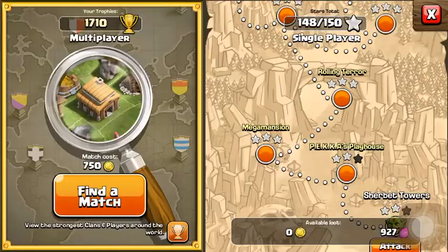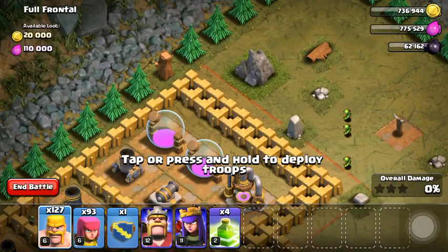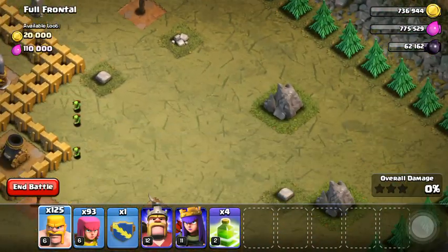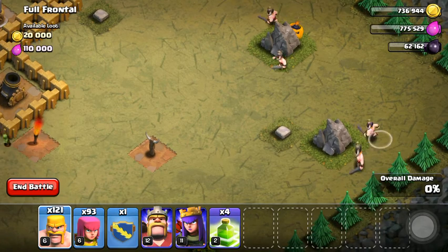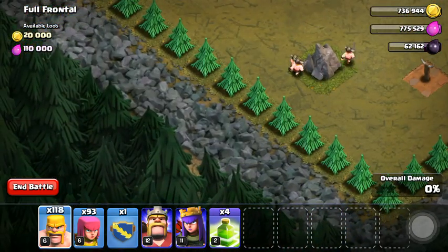And the next one is at Full Frontal. This one also has those Halloween bombs at each one of these rocks. I'm just gonna place a troop here to show you guys that they're at each one of these rocks.